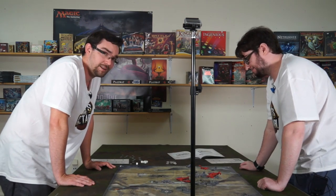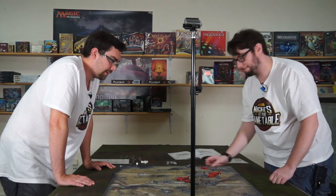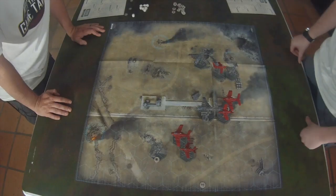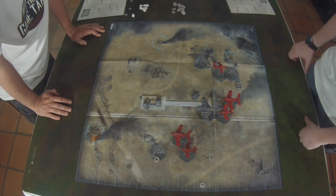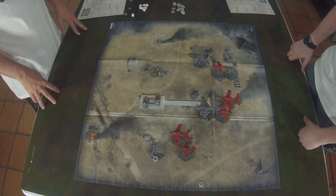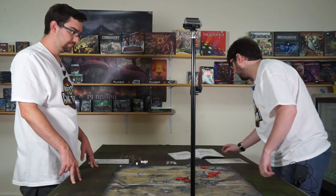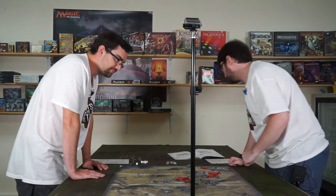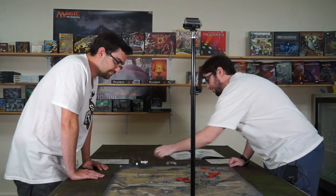There's enough space in the air to not smash into each other immediately. Very spicy. So on to shooting - I get to pick first, I have many options. I think I know what I'm doing. I'm going to activate this Marauder and fire his rear turret backwards.